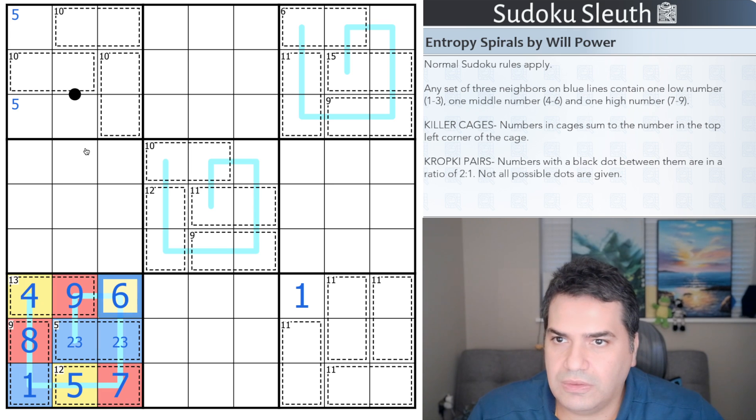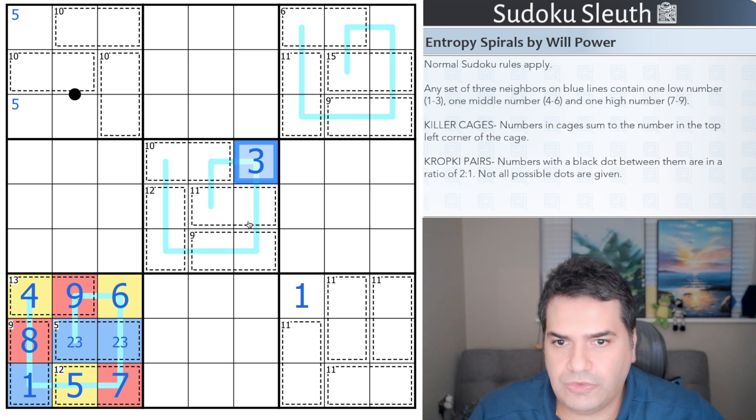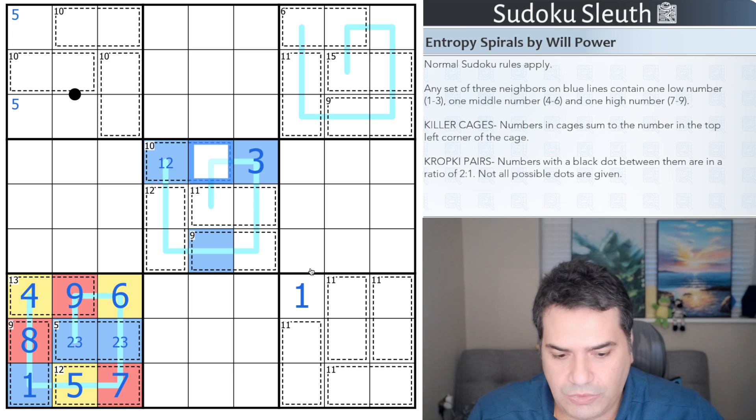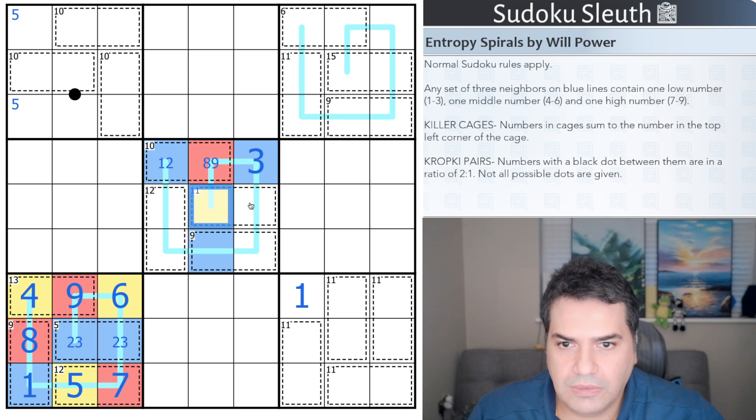I skipped a cell — 20, 30, 42 — that's a three. That tells us the entropy color, so this is blue and this is blue. Middle digits: five can't go in a ten-sum cage but four and six can. This is from one and two, therefore the partner is from eight and nine to add up to ten. That color is red, therefore that's yellow — and yellow again. These are clearly five and six, the only middle pair that sums to eleven.